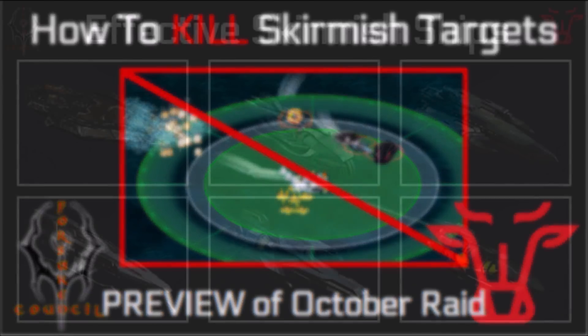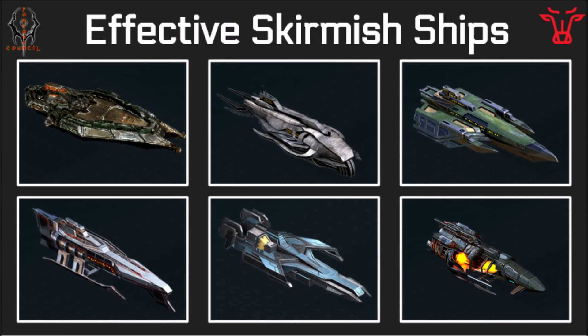So I'm just going to be going over what effective Skirmish ships are. Skirmish ships are generally going to have explosive or concussive resists and deal concussive damage. I've listed some up on the screen here. You can see top to bottom, left to right: there is the Bat Raid, the Fangtooth, the Tide Seeker, the Razortail, the Hunter, and the Hellwraith.